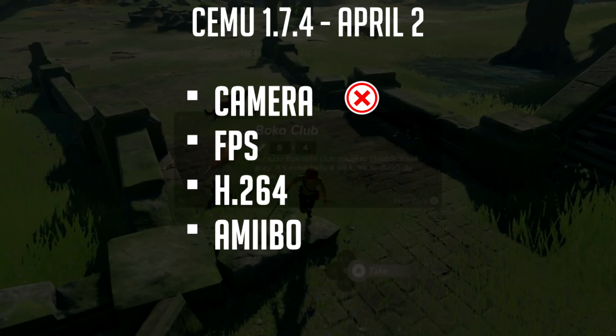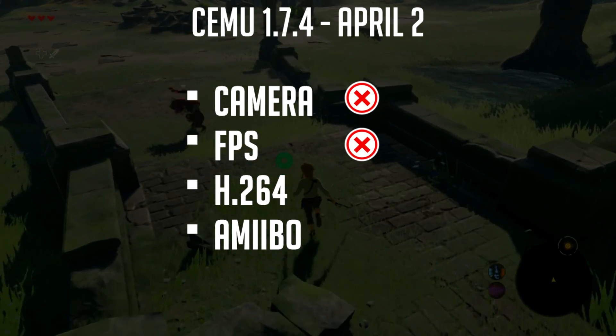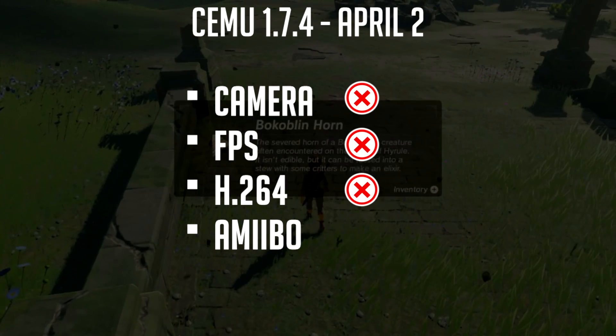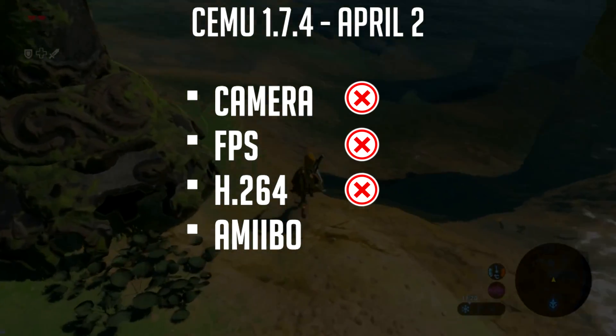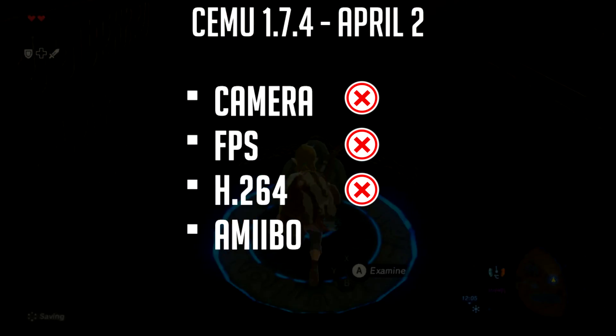FPS is unchanged between versions 1.7.3 and 1.7.4. H.264 video playback is not supported, so you will not see cutscenes. Also, this is my own addition and not necessarily the most important, but there was no mention of Amiibos, so I'm going to assume that they are unchanged and still very awkward to use in-game.